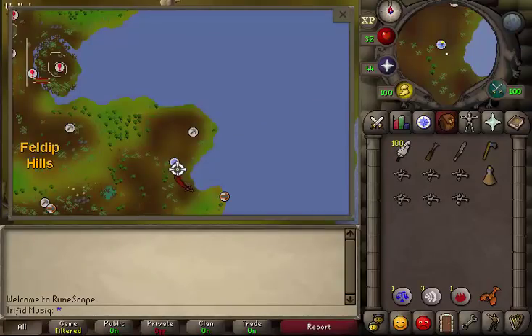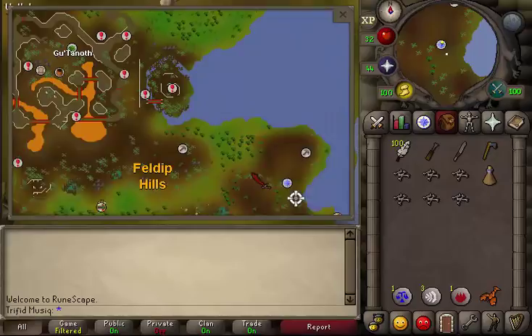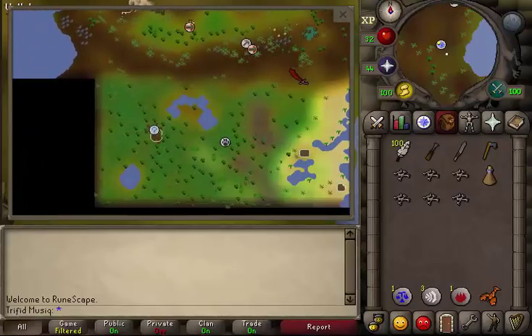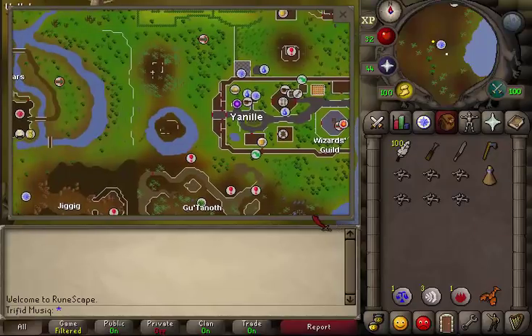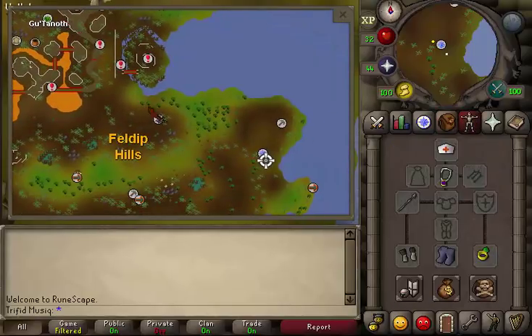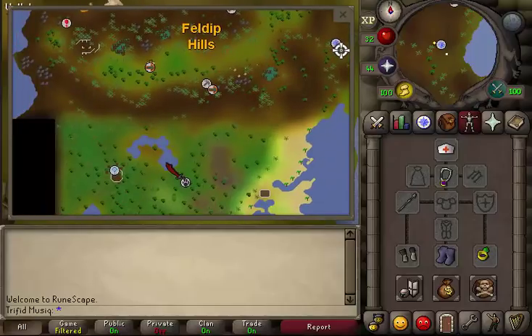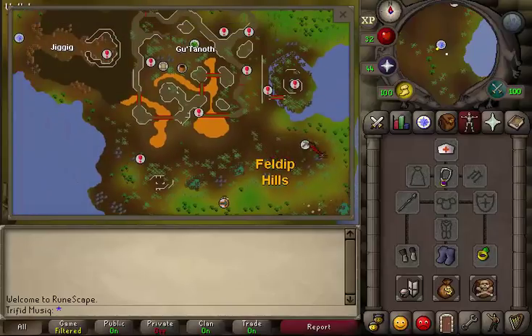To start this quest, go west of the Feldip Hills at the quest sign south of Yanille. To get here you can either teleport with a dueling ring to Castle Wars and run over to Rantz, or you can buy a Feldip Hills teleport scroll which teleports you northeast of the Hunter Expert — then just run northeast, which is a little bit quicker.